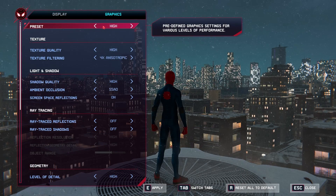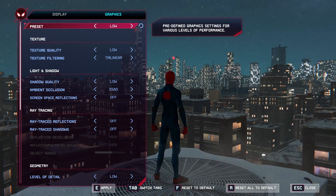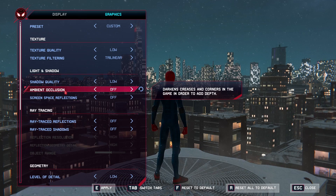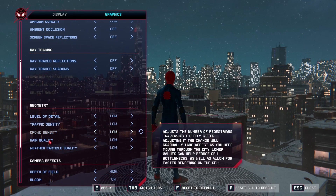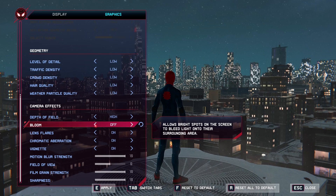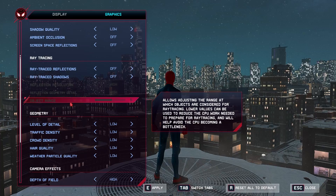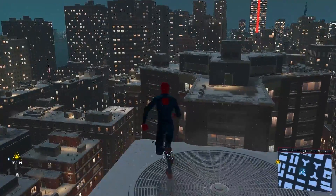Go to the Graphics section and set the Preset to Low. What you're looking for is Texture Quality set to Low, Texture Filtering set to Trilinear, Shadow Quality to Low, Ambient Occlusion to Off, Screen Space Reflection to Off, Ray Tracing Reflections turned Off, and Level of Detail and everything in Geometry set to Low. For Camera Effects, Depth of Field can be kept to High, Bloom can be On or Off — it doesn't matter much. Lens Flares turn off, Chromatic Aberration turn off, Vignette turn off. The rest are just user preferences. Once done, press E to apply and click Continue, then go back into your game and check the FPS you're getting.